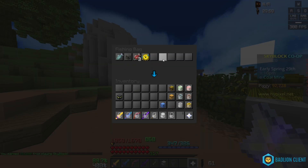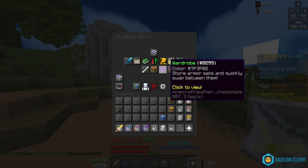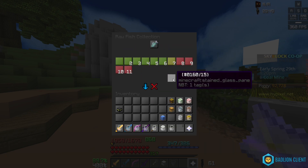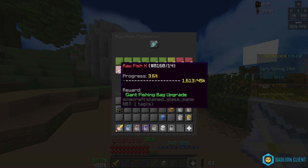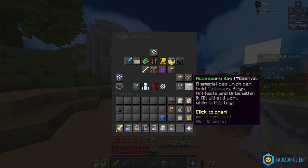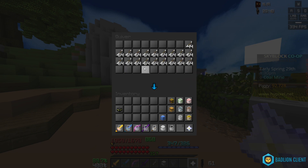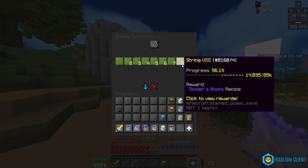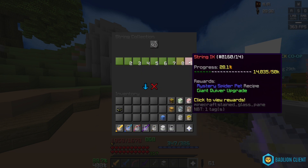The next one is the fishing bag, and you're actually able to put some more stuff in here. Lily pads is one of them, and there's a couple more. This one's upgraded through the fish collection. You can see massive fishing bag upgrade, giant, large, medium — all that stuff. It's pretty great. And finally, the quiver. Look at this — you can tell that it got an upgrade because my quiver's bigger. That one's in string. You can see right here: giant quiver bag upgrade.